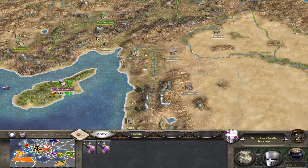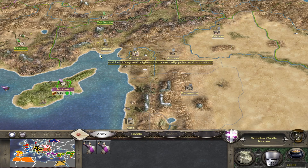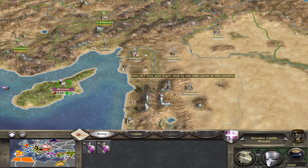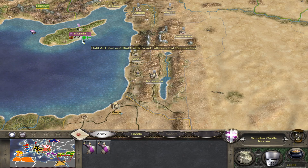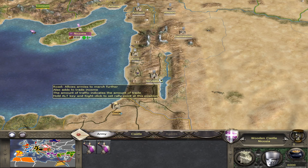In my campaign playthrough, Antioch and Adana were neutral settlements quite far into the game, so you might be able to gain a foothold there to make capturing Jerusalem easier. Another option is to simply load an army onto a decent-sized fleet and sail directly towards Jerusalem to try to take it right away.